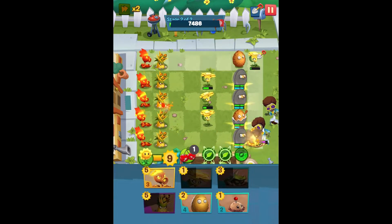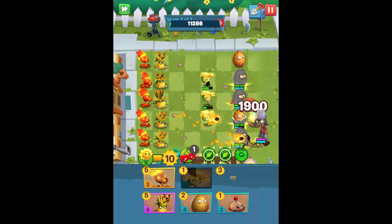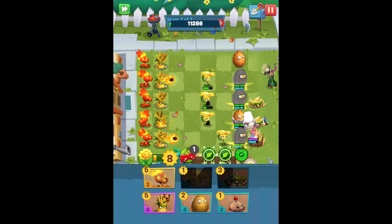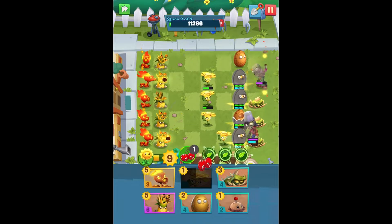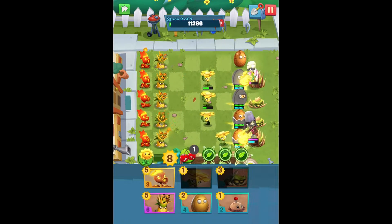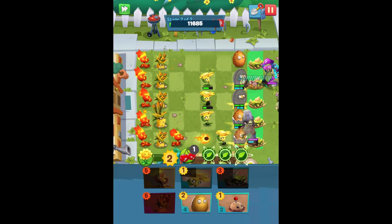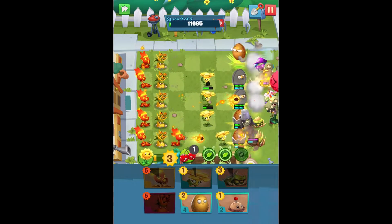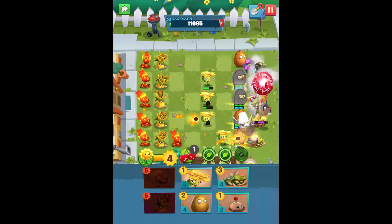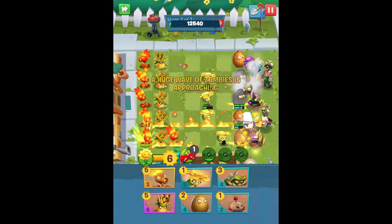In the meantime we can set up spikeweeds, and that'll just do some extra damage going out there. I don't want them destroying the walnuts any more than they have to. Setting up spikeweeds will certainly be helpful, and then maybe more fire peashooters along the way would be good. What is the plant food for the walnut? I don't know — that just sort of did something, maybe it just refills its health.